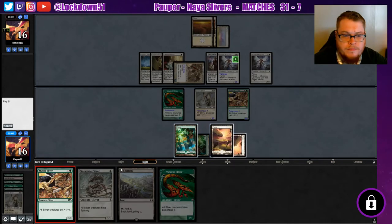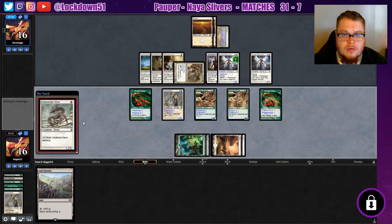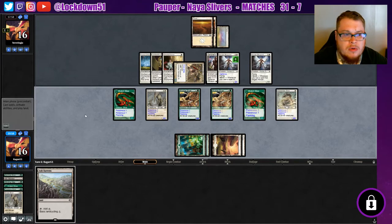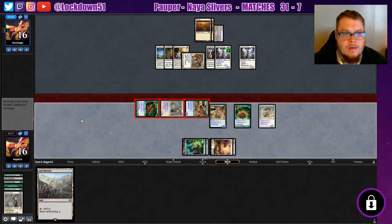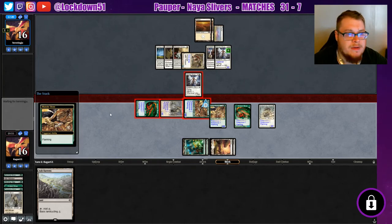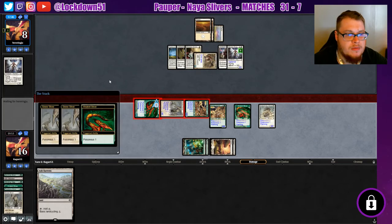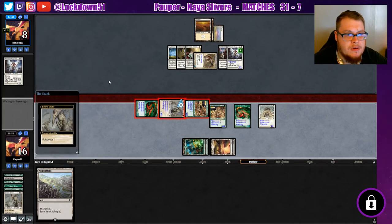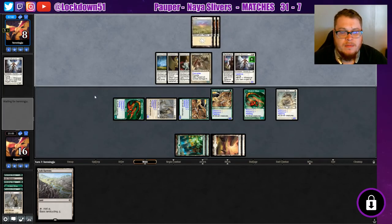Let's go, let's just start getting wide. Empty our hand out. See if they have a buff somewhere in their hand. Alright, we put them to eight. This might be close — they're down to two cards, so we'll see what they can do here.